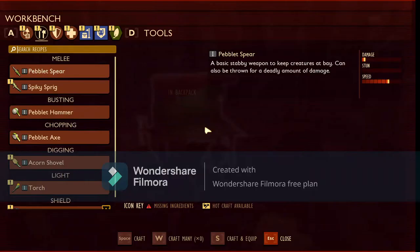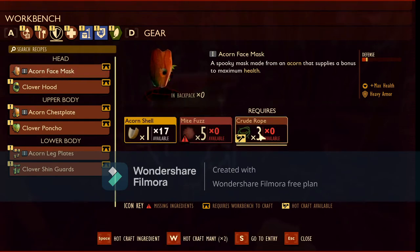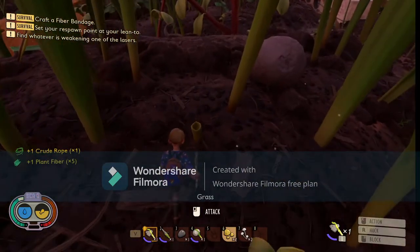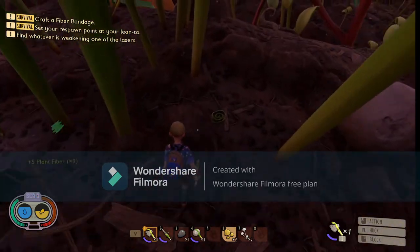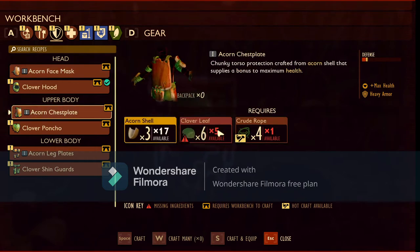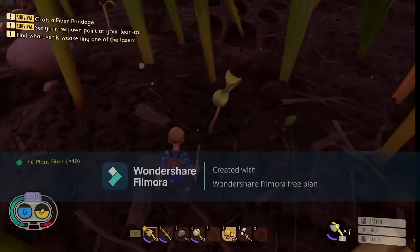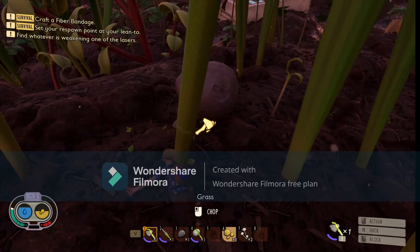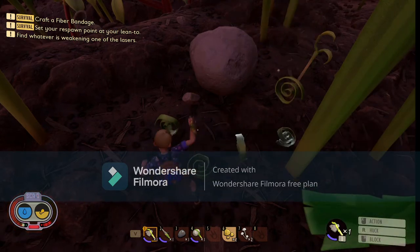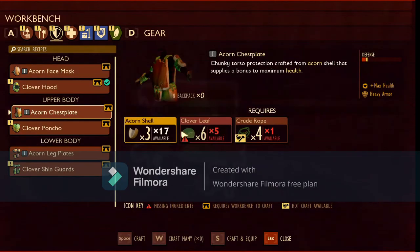I have my workbench - nice. And then I think I'm gonna craft some armor. I need mite fuzz - are you kidding me? I seriously need mite fuzz! How about the chest plate - I just need clover leaves. And how about the pants - I need sap. I feel like they changed the recipes or something. That's a lot of plant fiber.